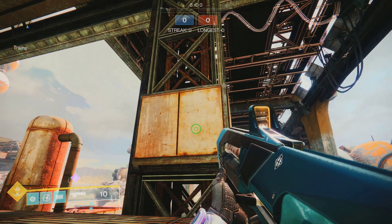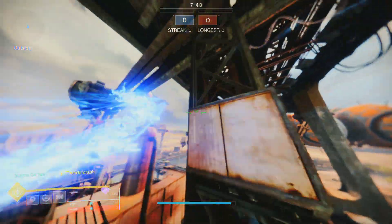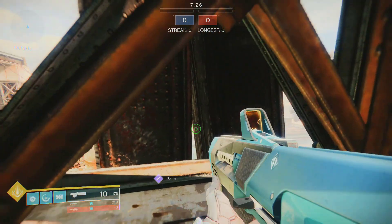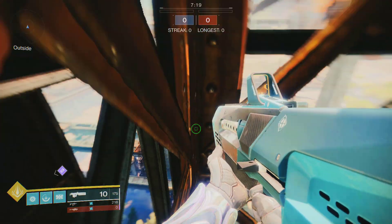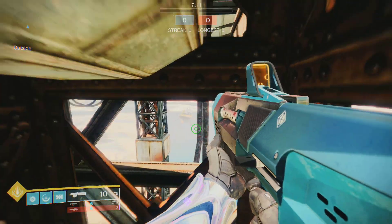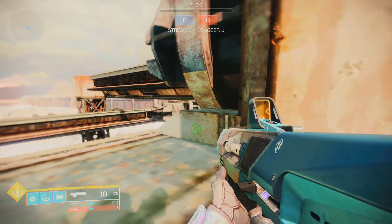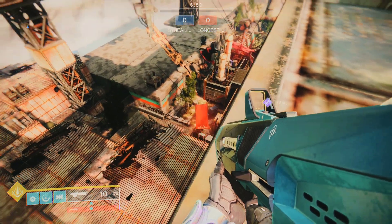You can go up here — you can either use stasis grenades or a mobility super to get up here. I'm just going to fly up using Lineramp because it's a lot easier. You can jump up the beams here, using a stasis grenade to boost a jump — whatever works for you. Now we're basically on the very top of the map.